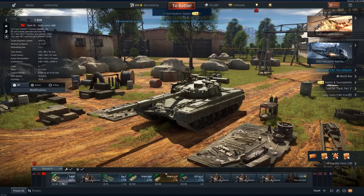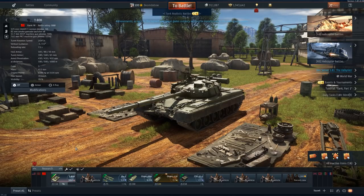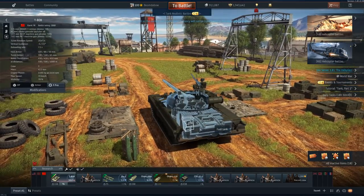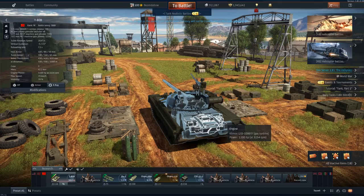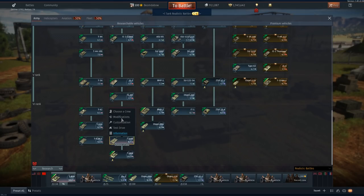Just real quick for those who don't know — the reason why the T-80B is so special for the Russians: one, its reverse speed is negative 12, so you're able to get out of sticky situations, maybe back into cover if you've overextended. Its top speed is thoroughly improved — 70 kilometers an hour compared to 60. Where it all comes into play is the RPMs and engine power. If you go into x-ray this is a gas turbine, compared to the T-64B which has lower RPMs and only a 700 horsepower engine.